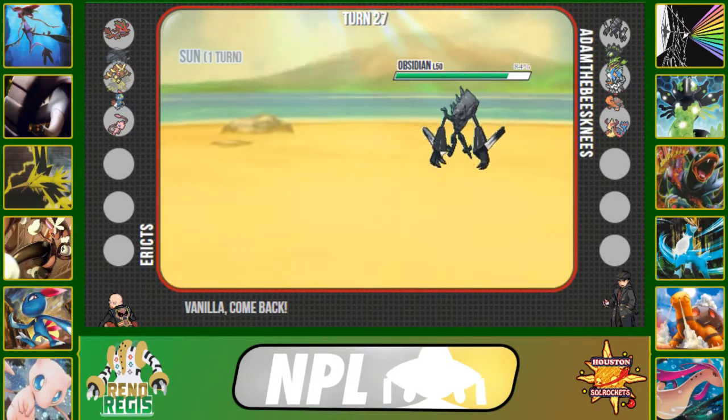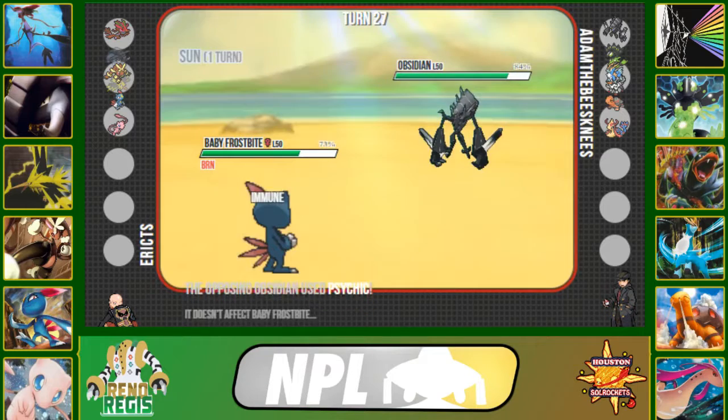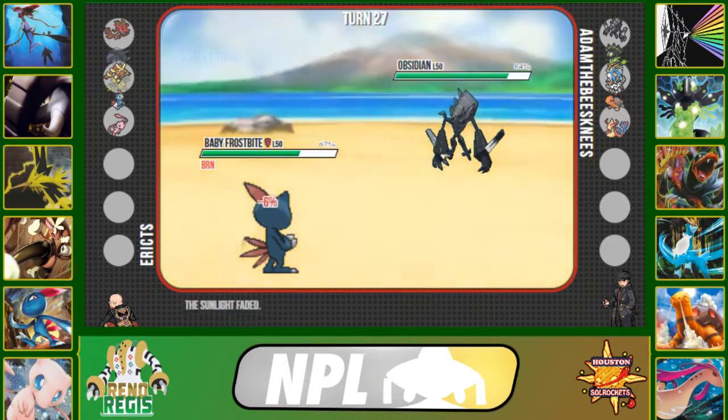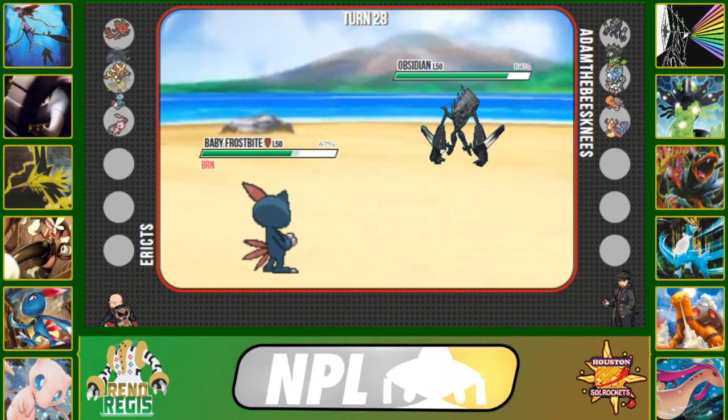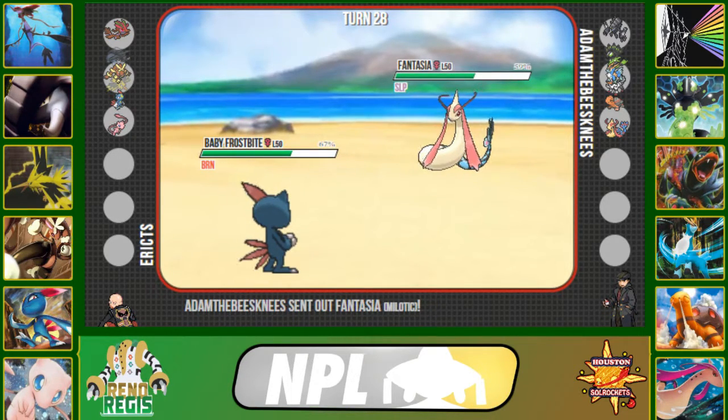Fake Out does about 16% and he reveals a Rocky Helmet. I took a long time deciding my next move and decided I need to make an aggressive play — go into Sneasel predicting a Psychic-type move, which is exactly what happens. I click Knock Off to get rid of something's item. Sneasel clicks Knock Off on Milotic, but it barely does any damage since Milotic has no item and has a status condition.